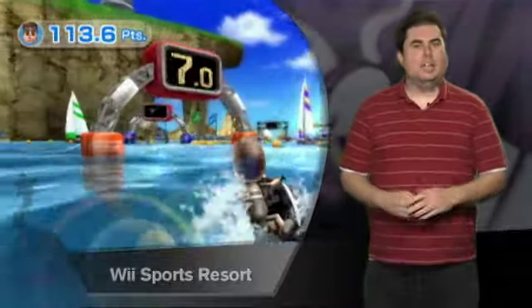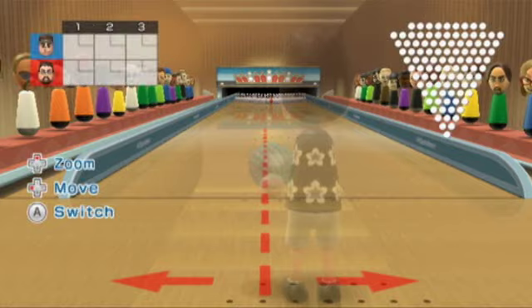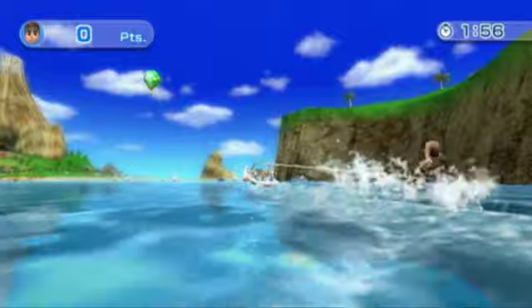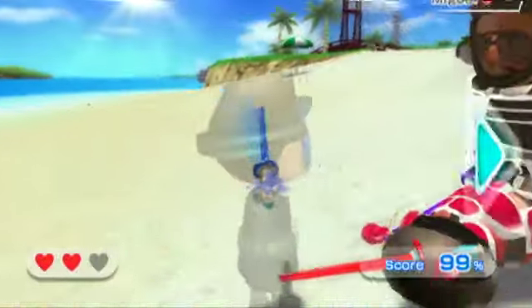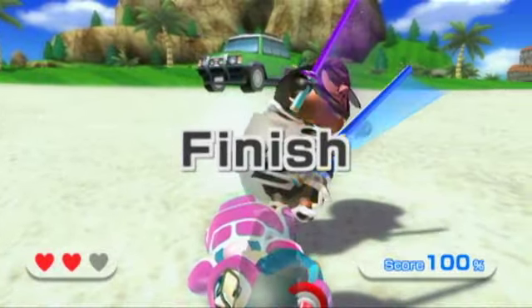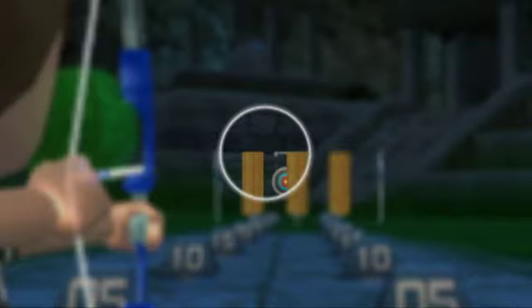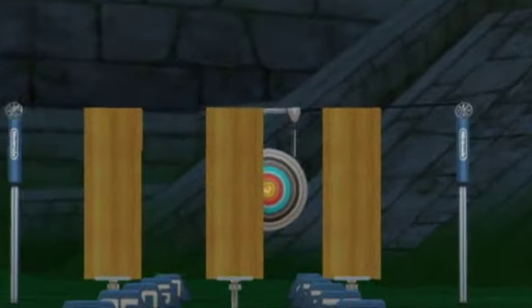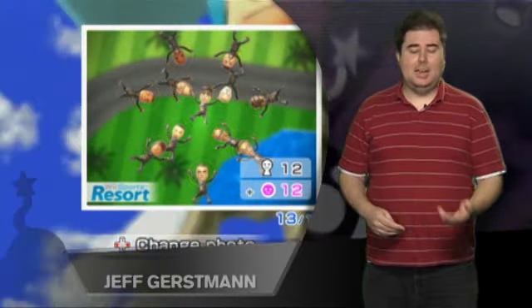All of these events are based around the tropical island of Wuhu. As you might expect from the word 'resort' right there in the name, the game has a Hawaiian shirt kind of feel that gives everything a bright and colorful style. It's not dramatically better than the original Wii Sports visually, but when you compare the two side by side, you can tell which one is newer. By offering twelve events covering a variety of different styles, Nintendo has almost ensured that anyone who remotely liked anything about the original Wii Sports will find Wii Sports Resort to be a lot of fun, and it's still just as accessible, making it a great choice for playing with people who don't play a lot of games.